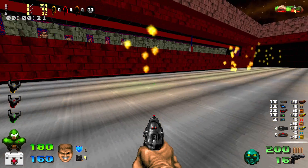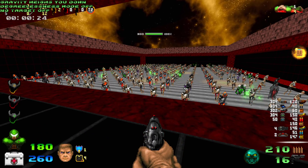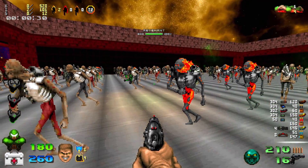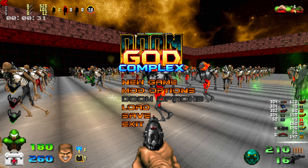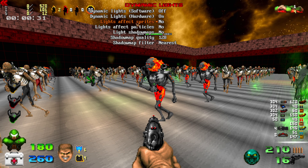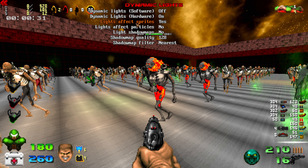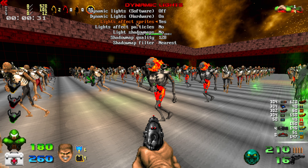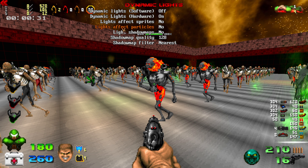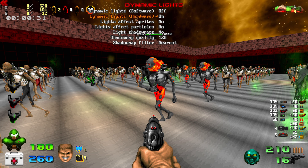Lights affect sprites. There's a light here affecting the sprites around it a little bit. If we turn the 'light affect sprites' setting off — it's already on no, but as you can see, turning it on makes lights affect sprites. Do you need this setting? If I'm playing a world with a lot of monsters, I'm turning this off — 100%. It is not necessary. As for 'light affects particles' — do we really need that? No. Other than that, you can copy the other settings here. I don't play on software mode so I don't know much about those.